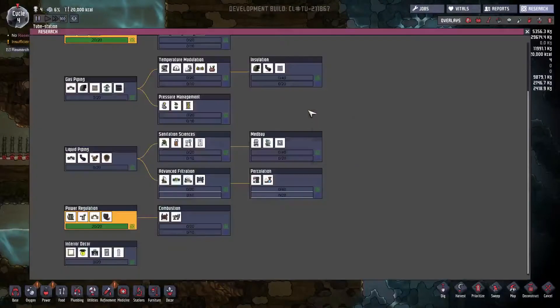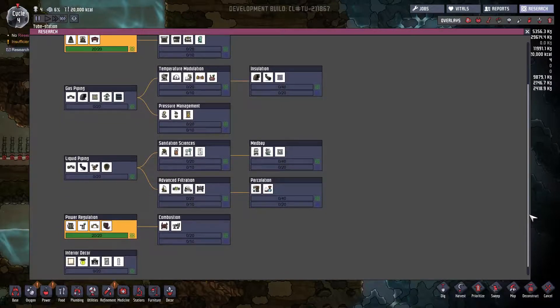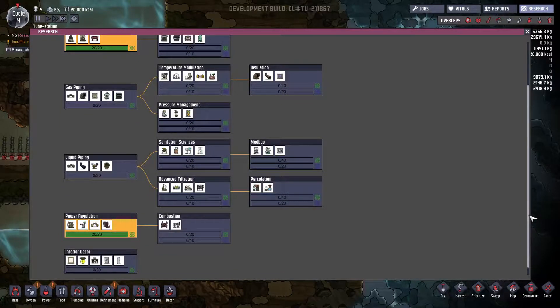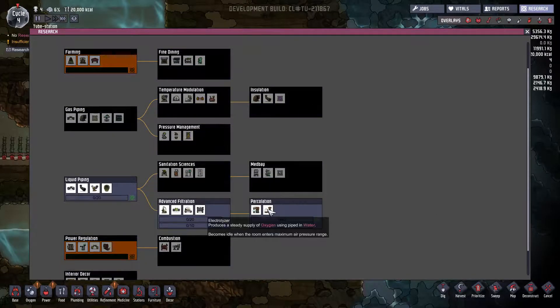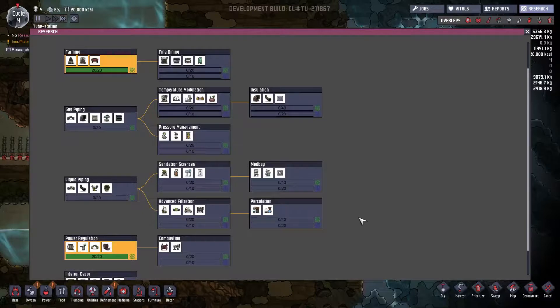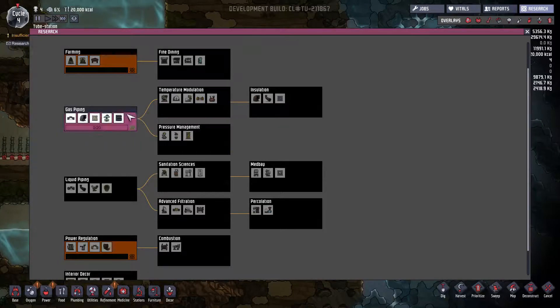We got our research done. Check out our research — we got the power regulation so we can do some stuff with that. We're still stuck to just our first tier of research because we don't have our supercomputer yet. But we can plan for the future. We're going to want sanitation sciences, advanced filtration, and percolation. Percolation is where you have the technology to use water — which, once we find a geyser, will be renewable — to deal with all of our air stuff. We're also right next to the cold biome, so we want to get insulated tiles. Gas piping is up next.